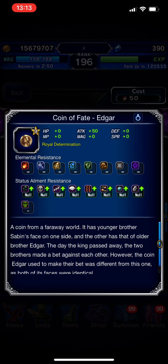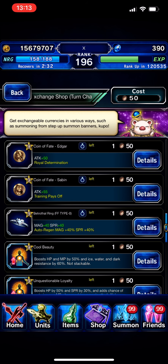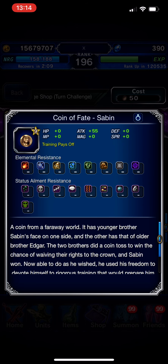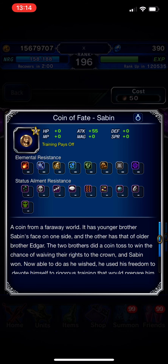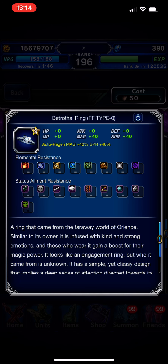Next is from Edgar — the Coin of Fate. It's attack 50 and with Royal Determination limit burst gets 50, plus all-resistance buff as well. This is really really nice, but for me it's still not the best. Next is Sybea — 55 attack accessory with HP 30 and 60 when equipped with a fist weapon. This one is godlike if you love fist heroes, but at the moment in NeoVision we don't have any good fist user except Carton.